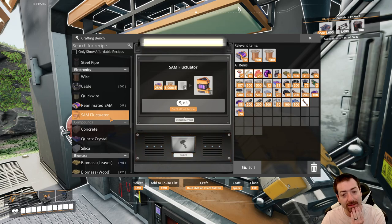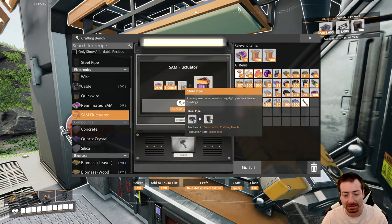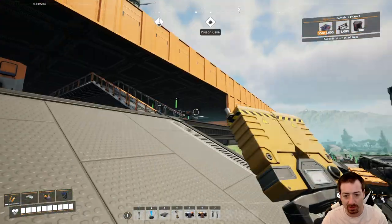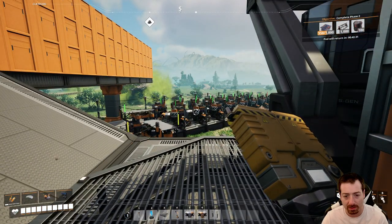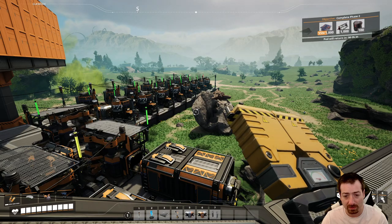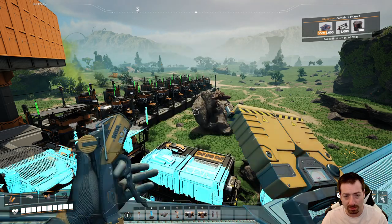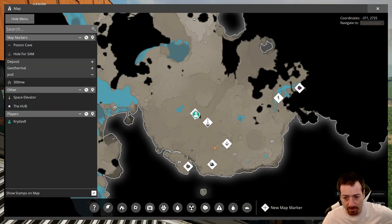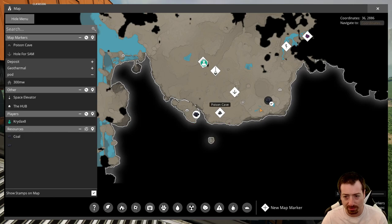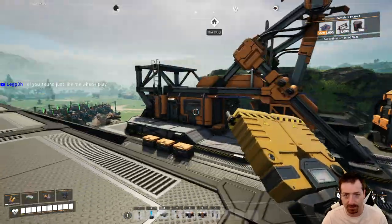I can't do that because I need pipes — steel pipes. And steel... there's a lot going on here. What order do I want to do things in? I need some coal. Where's the nearest coal that isn't the coal I'm already using? I think there's one down there. I'm going to go get that coal and bring it back to base, because we're going to need it for steel.